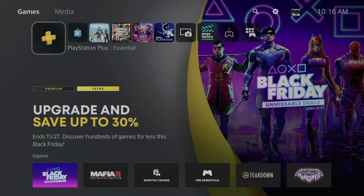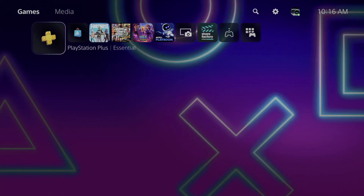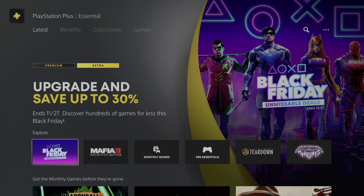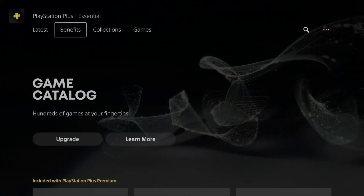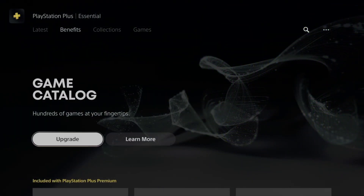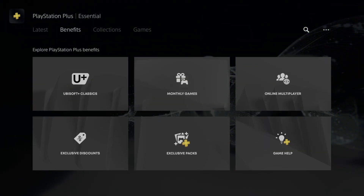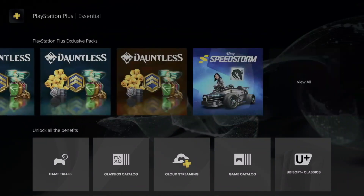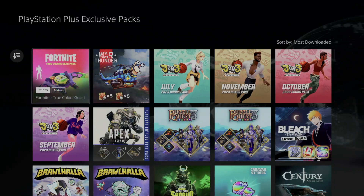On today's video I'm taking a look at exclusive packs for PS5 or PS4 — same thing really. We are in the PlayStation Plus section. Scroll down just once, then move to the right. Up here you'll see 'Latest Benefits' — that's what you want. The second option is Benefits. Scroll down, keep scrolling, and you'll see Exclusive Packs. From here, scroll down one more time and go all the way to the right — you'll see 'View All.' Click on View All.